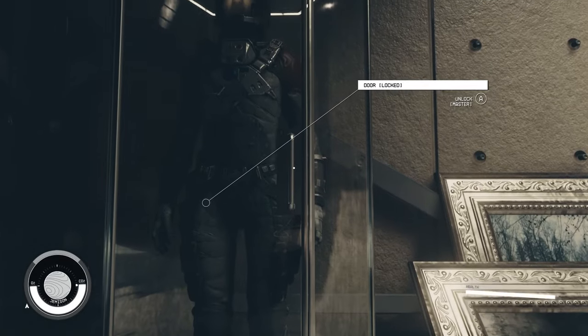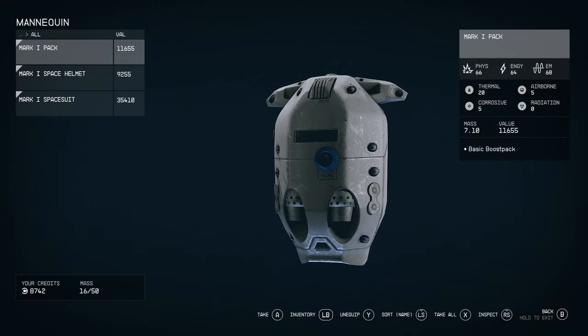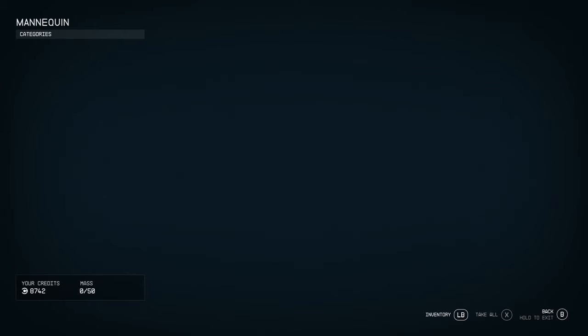With some careful positioning, you can peek through the gap in the unbreakable glass case and steal the spacesuit right off the mannequin. Crouch down to get as close to the gap in the case as possible to make it easier for the prompt to appear.